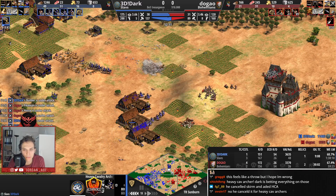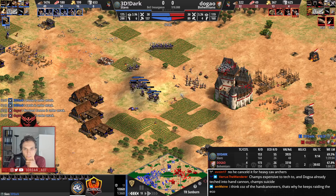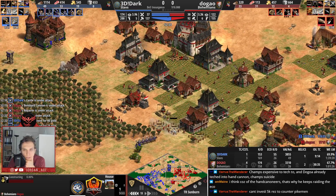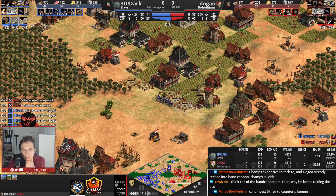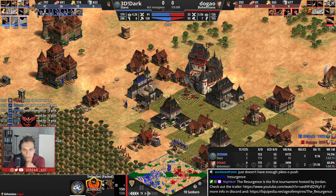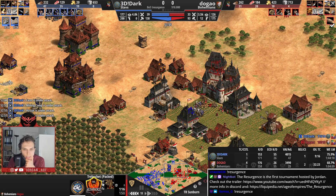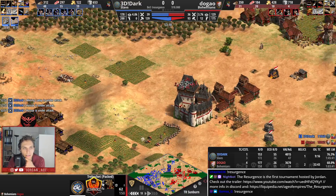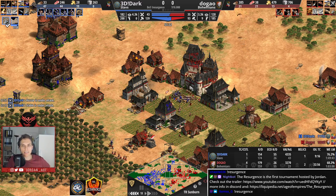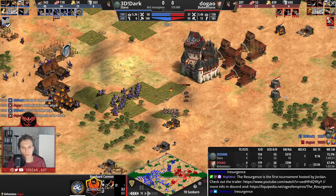Dugao is catching up in the villager count — 90 now, so he needs roughly 30 more to be very comfortable. The Bombard Cannons are very hard to engage here. Dugao is coming up with quick walls nicely done — deleting that farm as well to prevent the assailants from sniping the trebuchet. That's exactly what Dark needs to do right now: take advantage of his good position on the map and spread out his units, try everything he can to distract Dugao. As long as he can raid well, he's still going to be okay due to his beautiful economy.